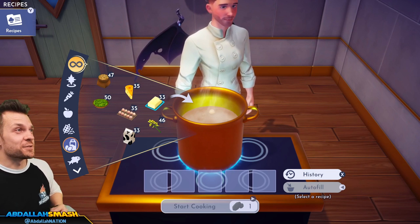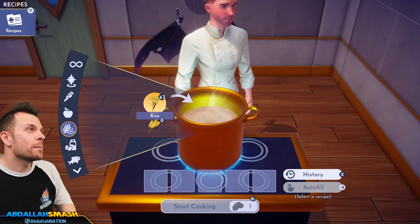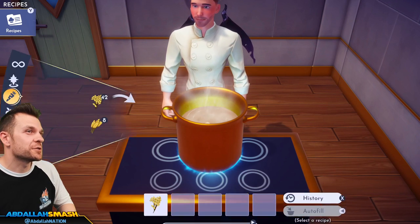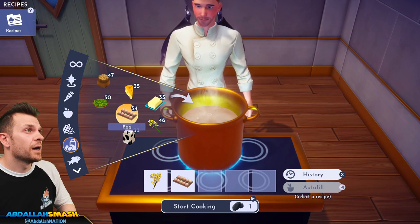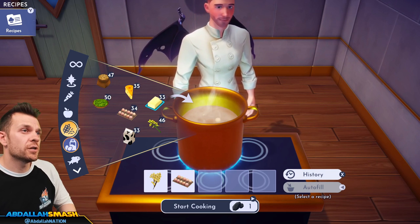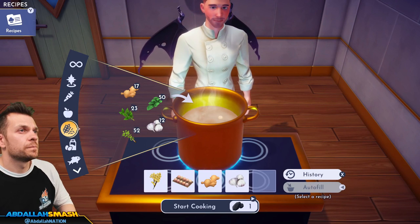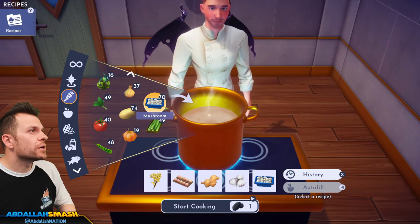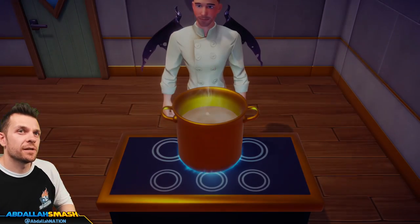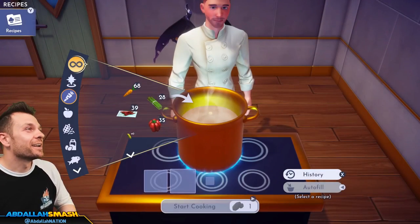Those of you Disney fanatics — who is Mushu? Mushu is the dragon from Mulan! We're going to make Mushu's congee: rice, egg, ginger, garlic, and mushroom. It's a smiley face — that's cute!